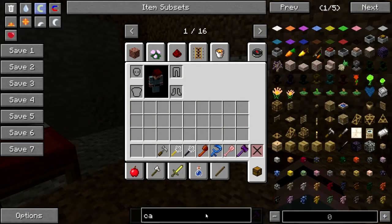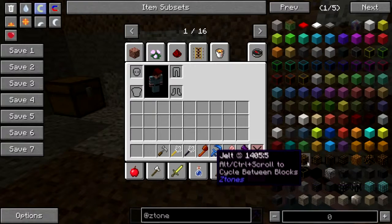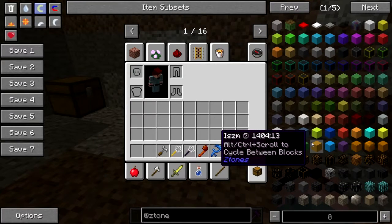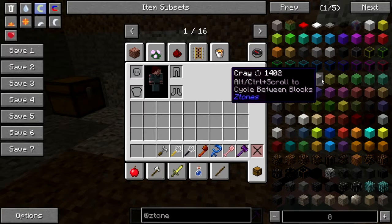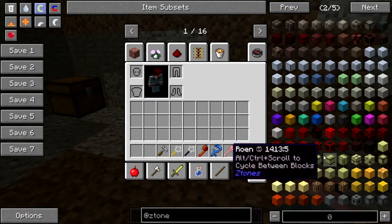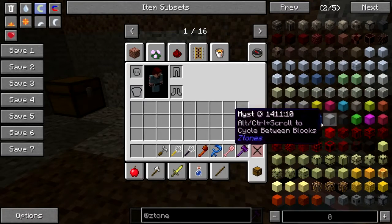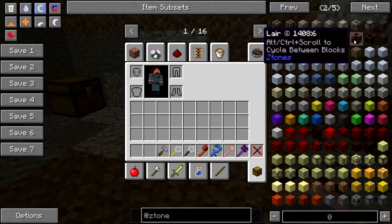Stones is a mod that is in the pack — it's like the IKEA of decorating blocks. Yeah, all these different cool things. I like that.